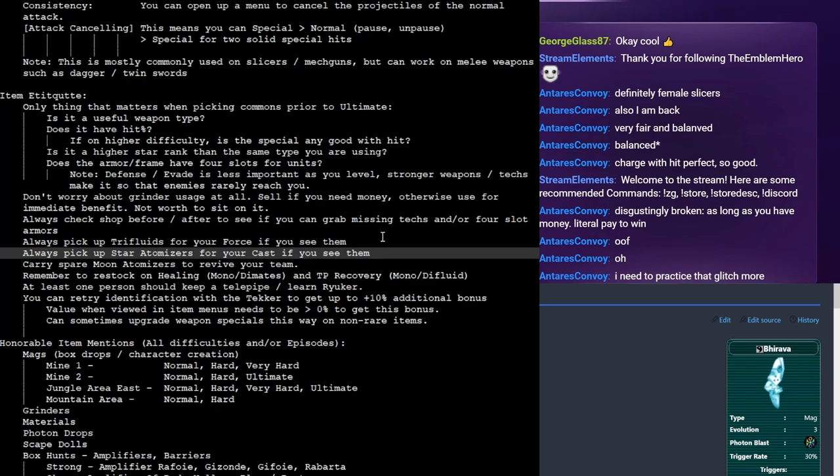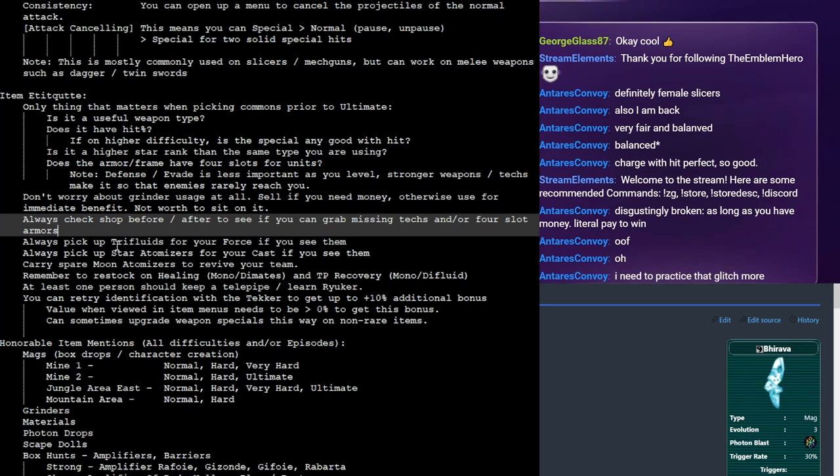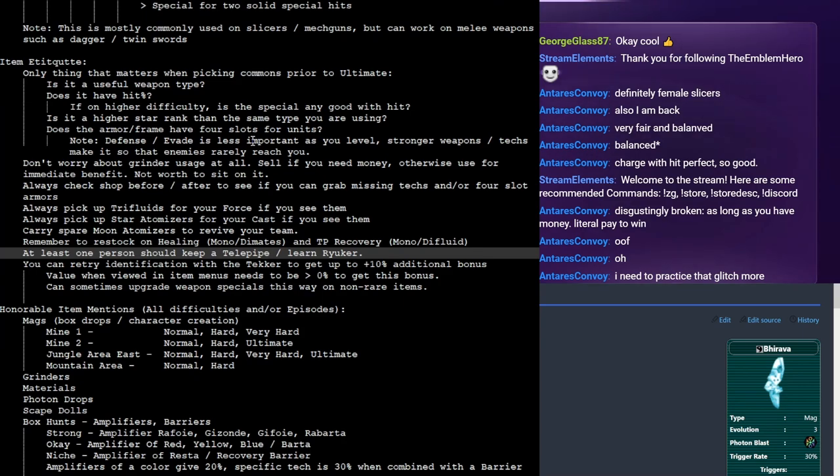Friendly reminder: when starting a quest, always check your supplies. In normal and hard you just need mono and di mates. In very hard and ultimate you'll be mostly using tri mates or tri fluids. Make sure to restock your healing — don't be the person that enters a boss fight with zero mono fluids as a force. Also, somebody needs to learn Ryuker as a way to go back to town, and CASTs in particular need to bring telepipe. Unless you've specifically agreed to save slots, there is no reason for people not to learn Ryuker or bring telepipes.